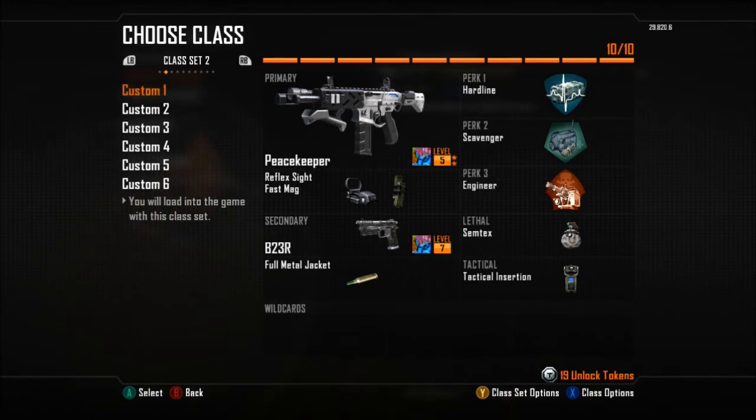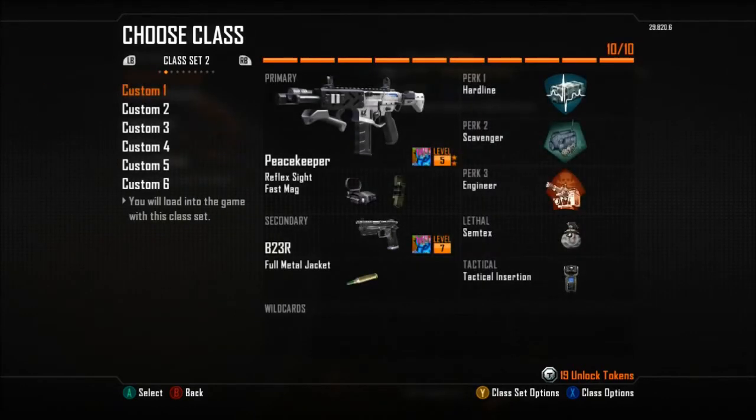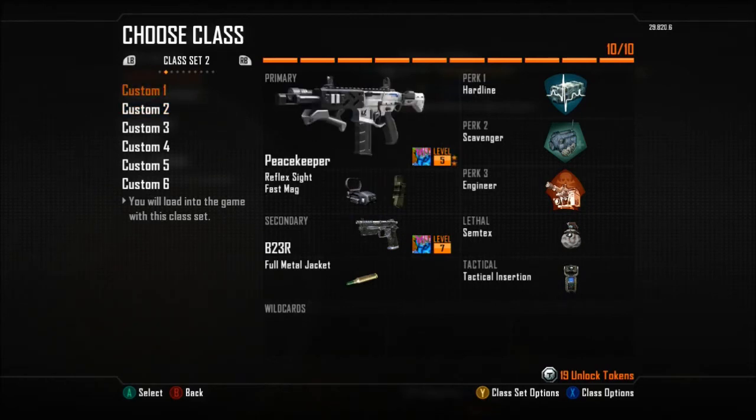Okay, so this is a class setup video. For the Custom 1 class, we have different class sets. Check this out in Black Ops 2 — this is class set 1, this is class set 2. Class set 2 is the one I use now, so we're just gonna go over this one.